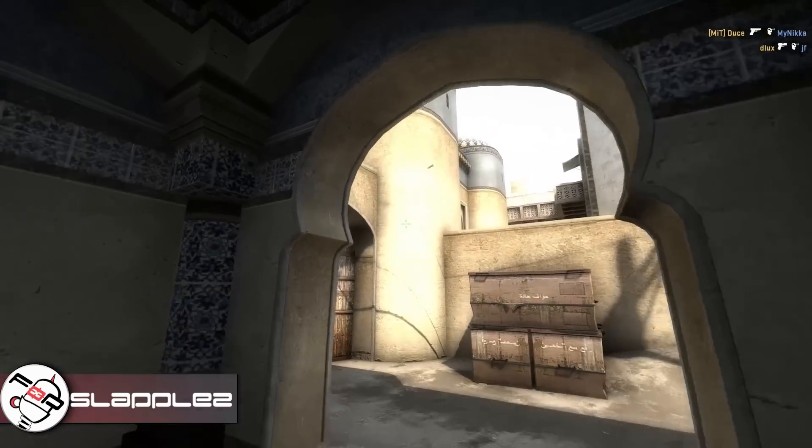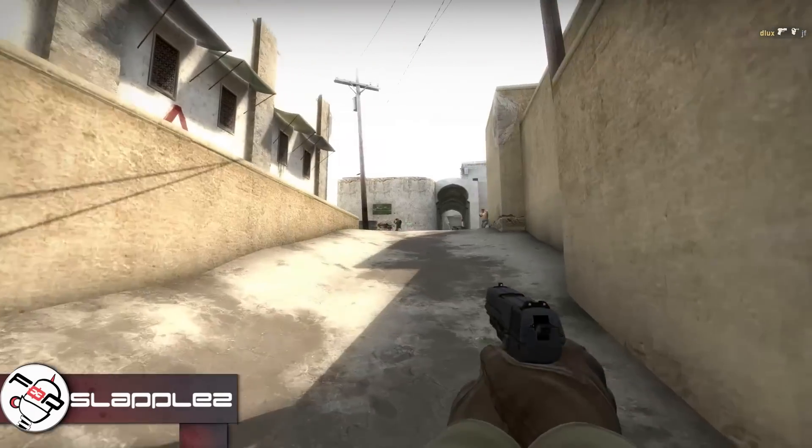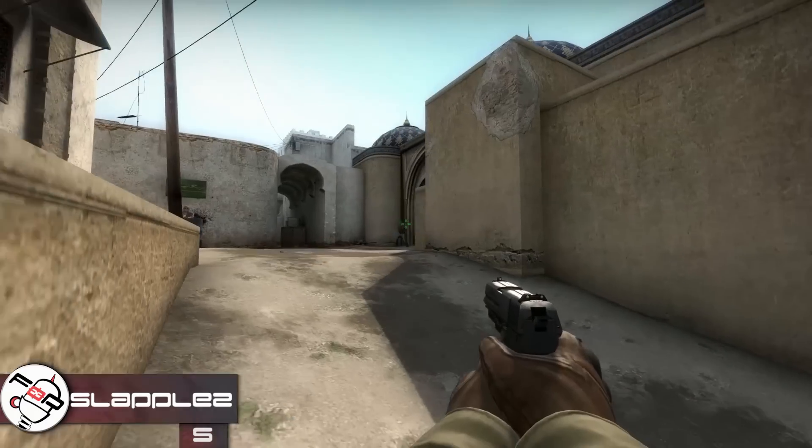In 5th place we have Slapples on Dust2 using the P2000, slow playing it here. The enemy team, they're just running all over the place but they cannot hide.